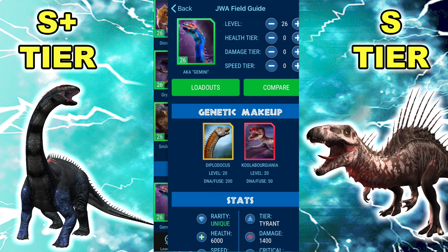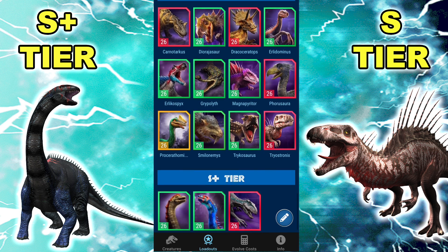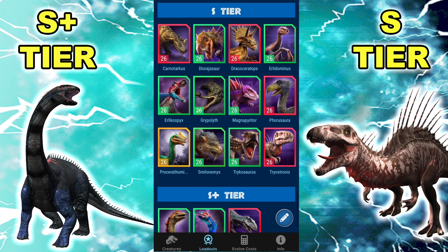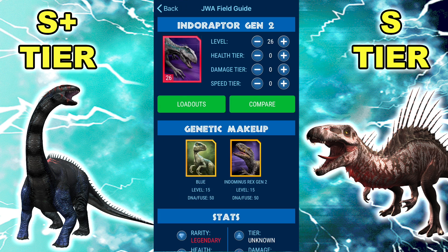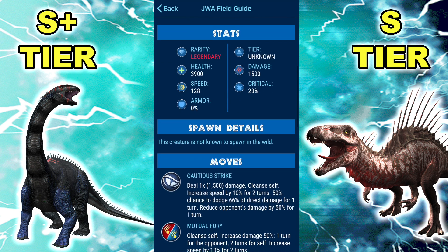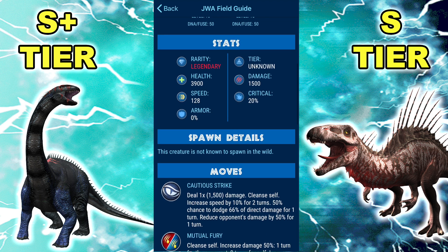Moving on to our last S-plus dino — and by the way, you can consider these first three to be the top three in order. The last one is the new Indoraptor Gen 2. Oh my god, it's so awesome. Today is the Legendary and Epic Hybrid Tournament, and this thing is absolutely dominating. It's obliterating everything. Quickly, moves and stats: 3.9k HP, 1.5k damage, 128 speed, 20% crit, Cautious Strike — which is absolutely broken — Mutual Fury, Definite Rampage, Evasive Stance, immune to distraction, immune to stuns.